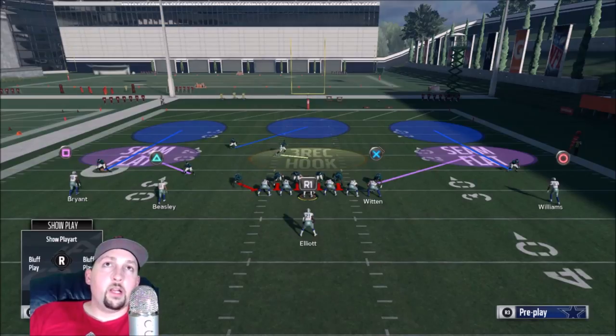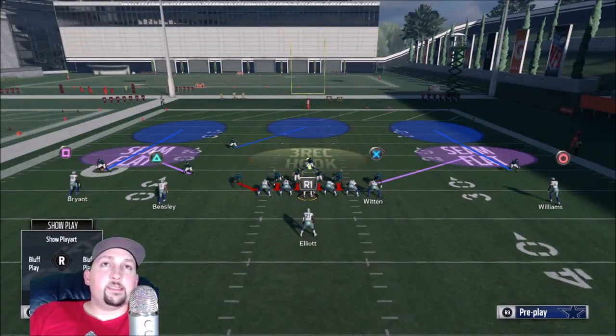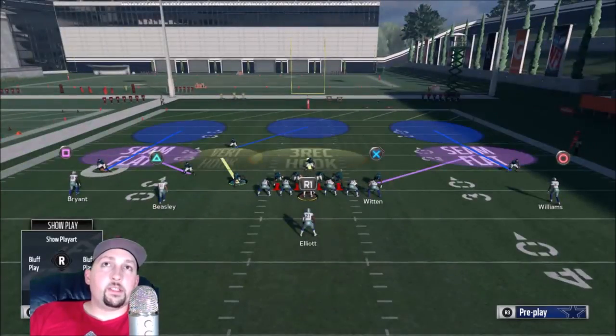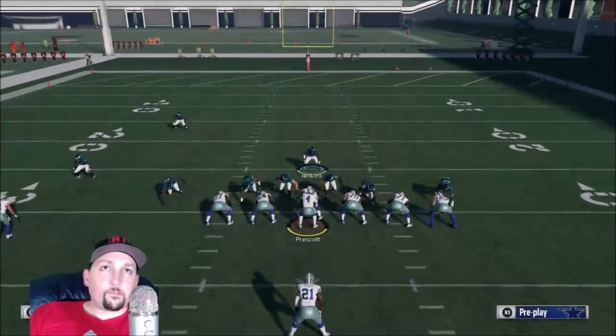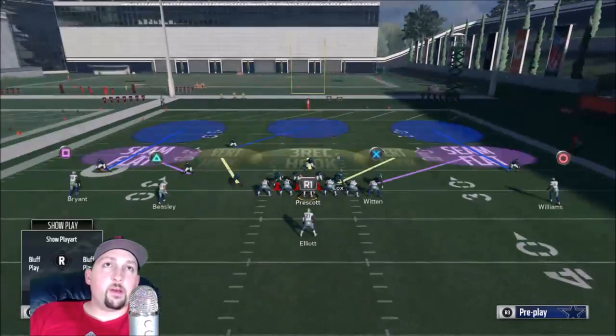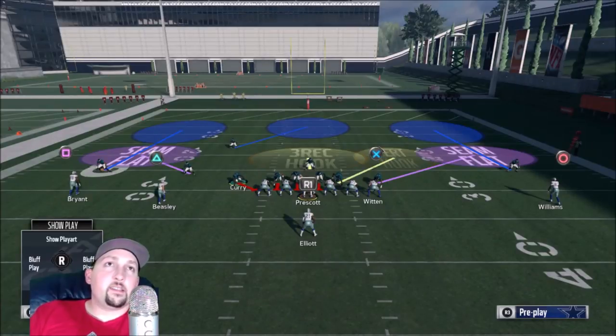I don't care how good you are — if they're both crossing, you're screwed. If Witten and Beasley are crossing against each other, you can't cover everything. So what you need to do on pretty much every play is never cover the middle by yourself. You've got a couple of different options. I would typically say Curry here is in perfect position to be my partner. One of these guys essentially needs to be helping me out. It's not an ego thing — you need a shorter space so that you can work.